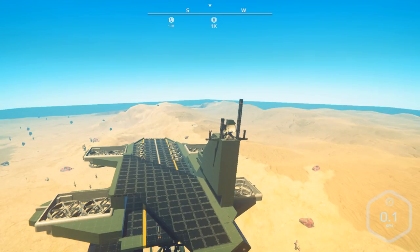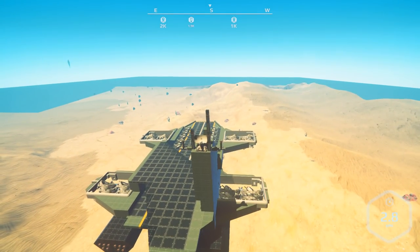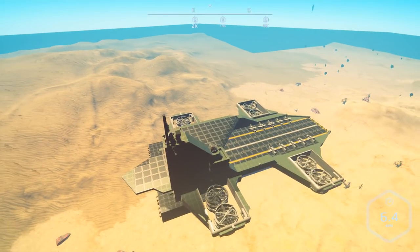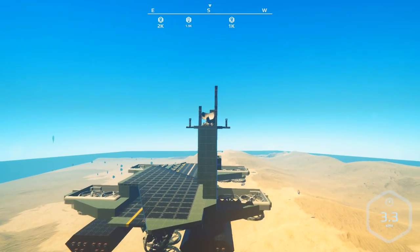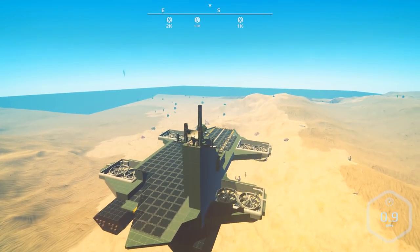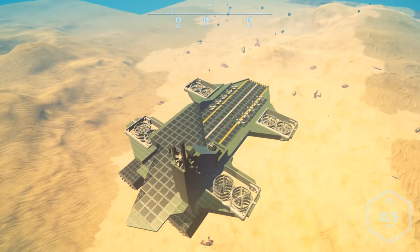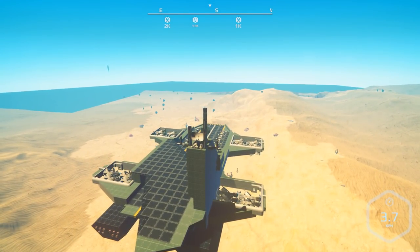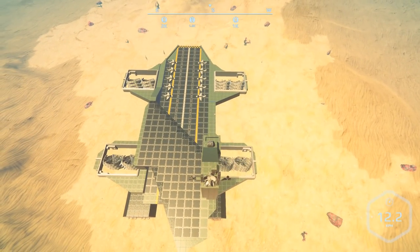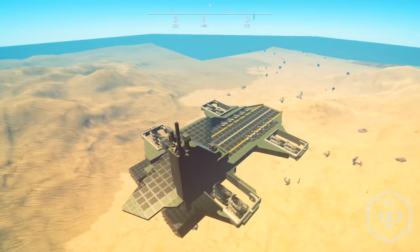We're gonna have to help the developers find the bugs. I already ran across one — apparently if I leave the chunk, fly off that direction about half a kilometer until this unloads, and fly back, this thing's gonna drop like a rock. I put that up in the forum with a little video showing it. I had the air balloon — I'll actually show you that in a minute.